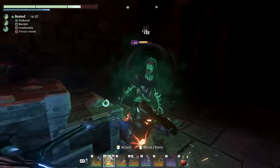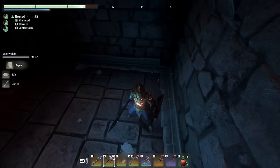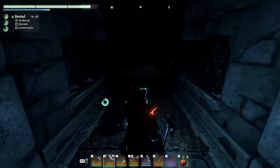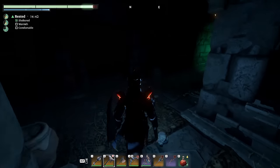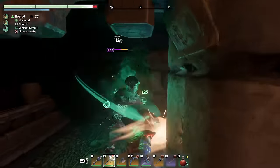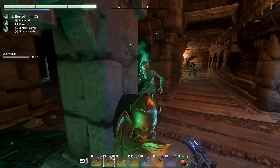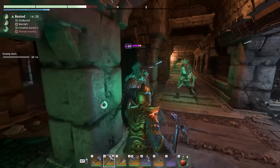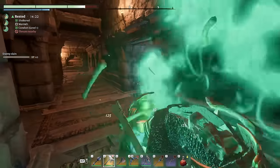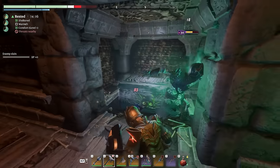Just taking two hits took quite a toll on my health bar. I would encourage you — though I'm not going to do it now — to destroy every urn down here, because they do contain potions and other useful materials. We're going to go straight to the chests. As you can see, we encountered several enemies already which requires you to be a bit careful so you don't get overwhelmed.